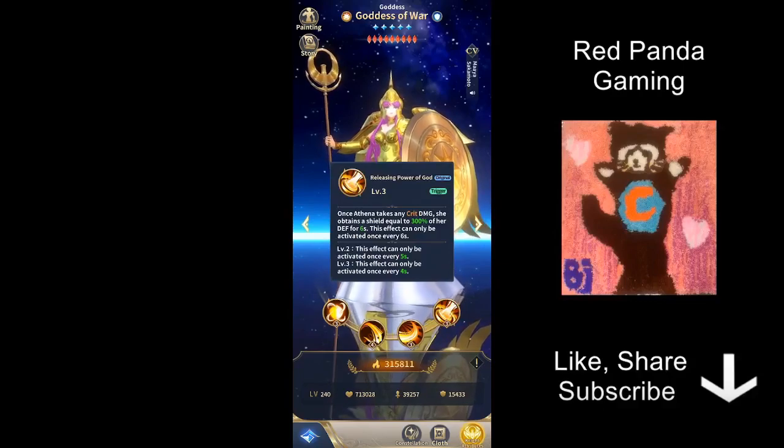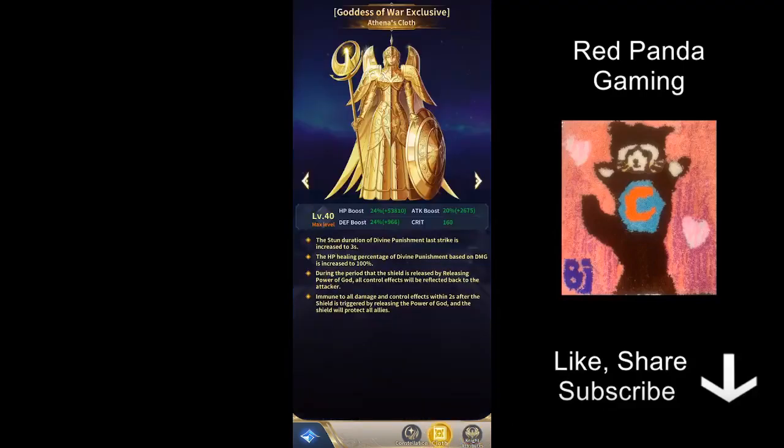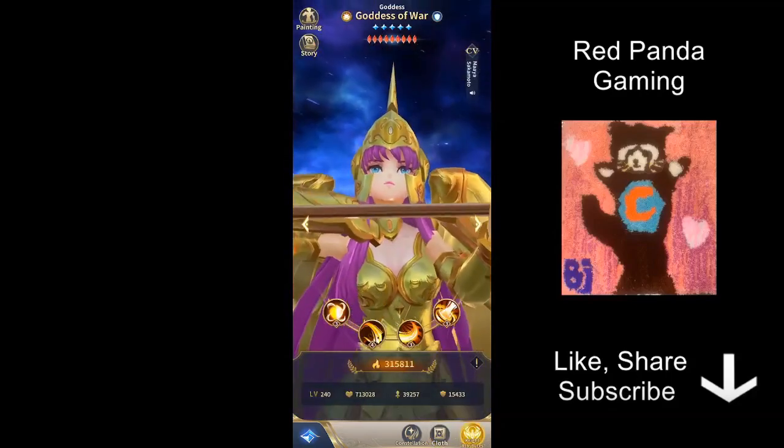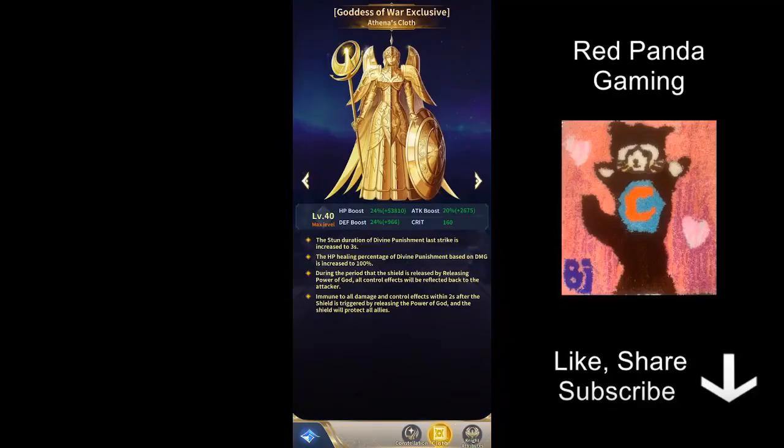Then the last skill — possibly the most controversial one — is that when Athena takes any critical damage, she will obtain a shield. On its own that sounds decent, but what makes this skill potentially incredibly strong is that at level 30 of her clothes, when she triggers it, the shield will protect all allies. So basically whenever she's getting critted, she is going to put up a shield for every single one on the team, which sounds completely busted.